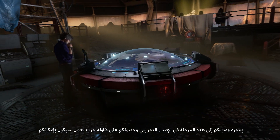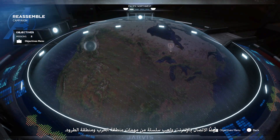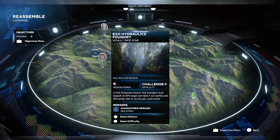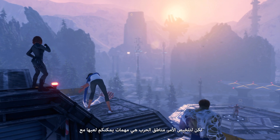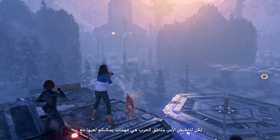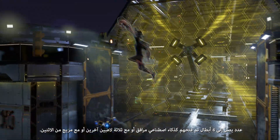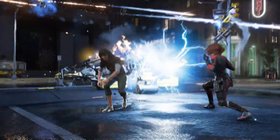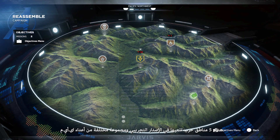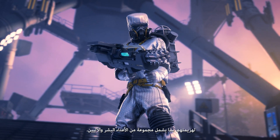Once you reach this point in the beta and have an operational war table, you can also go online and tackle a series of war zone and drop zone missions. War zones are missions you can play with up to four heroes you've unlocked as companion AI, with three other players, or a mix of both. There are five beta war zones to play and a wide variety of AIM enemies to take down, including a range of human and robotic foes.